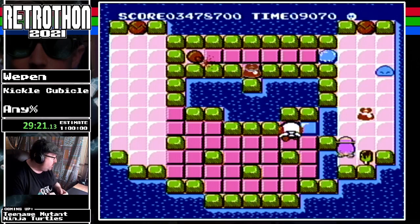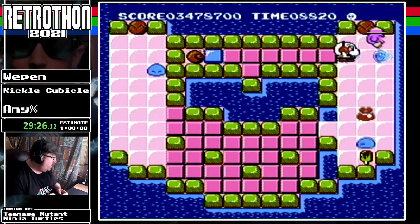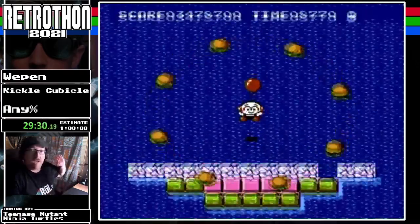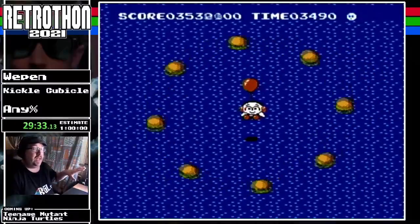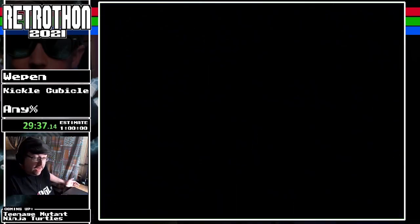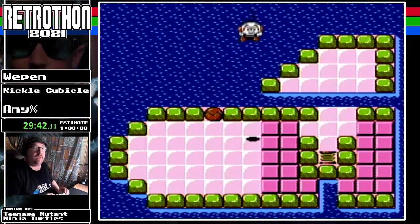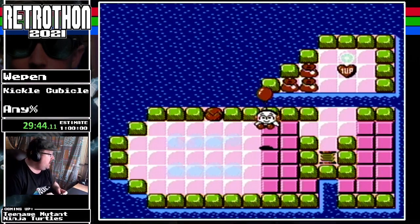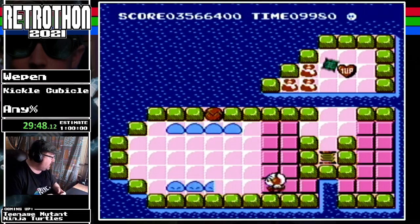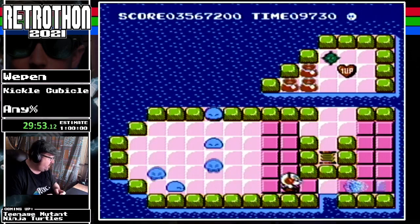This one also introduces the cannon again, but if you look closely — that ice block is melting! If you leave an ice block on the screen too long without pushing it, it'll actually start melting and dissolve. The ring loses a lot of time because it's basically a bonus game — it fills the screen with flowers or cookies, and nine times out of ten you can beat the stage faster than collecting them all.